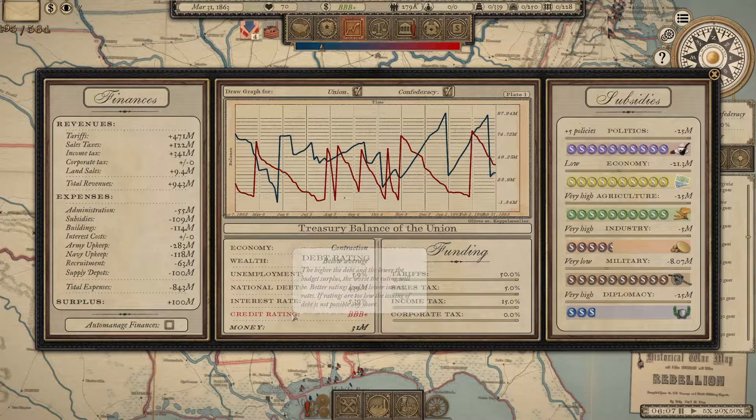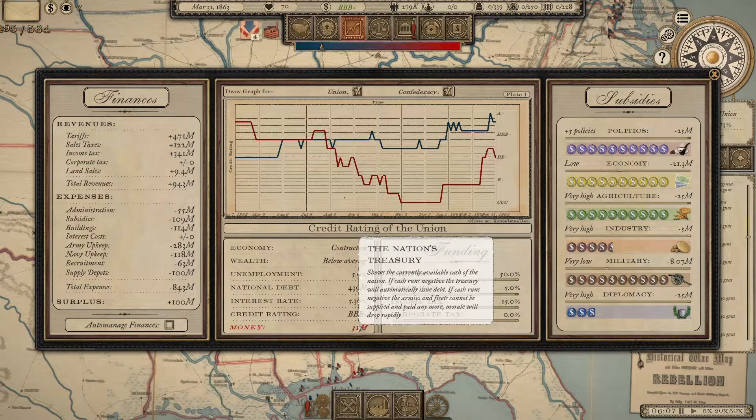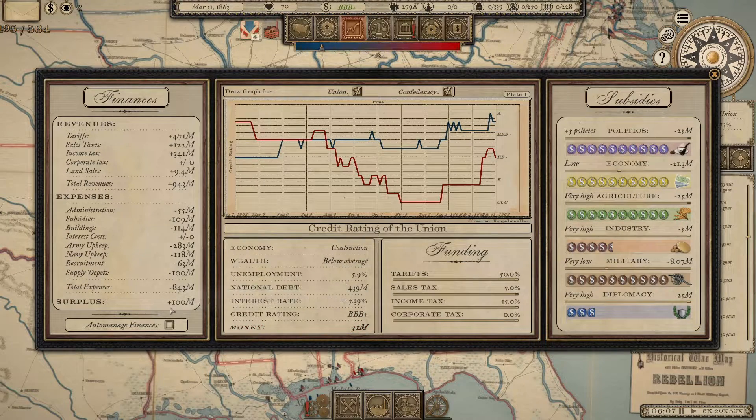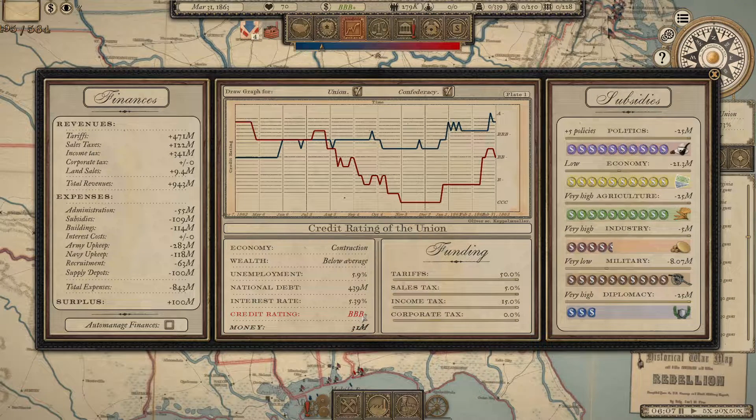Usually — and we won't see this because this is pretty late in a campaign — both sides will start with a really high credit rating, then they take on debt and their surplus turns negative, so gradually their credit rating will come down over time. That's happening because money is flowing out of the treasury. How large the negative surplus is affects how rapidly you deplete the money and how rapidly your credit rating deteriorates.